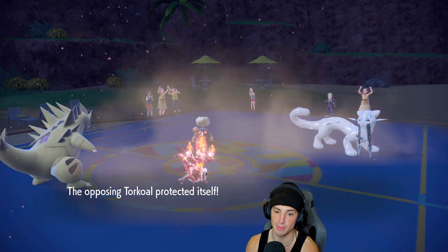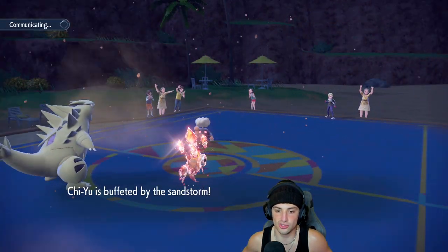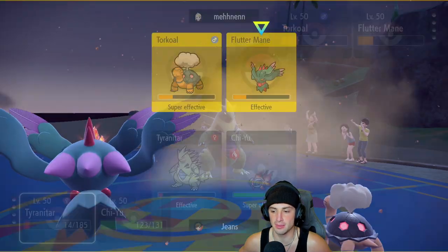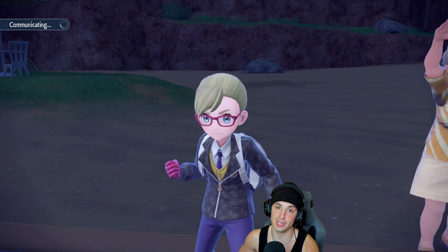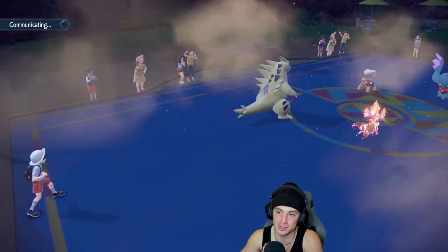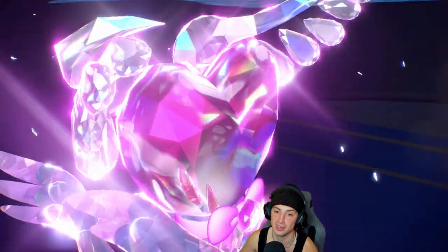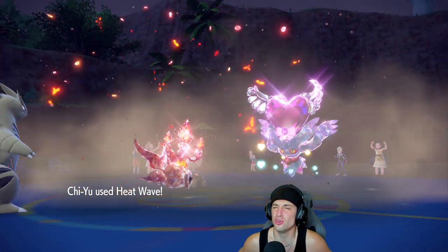We pretty much wrap up this match — you're gonna bring back out Flutter Mane, we have it low on HP, we're ready to drop it with Heat Wave. We outspeed everything — we just need to land our attacks. That's just our main focus: land this Heat Wave on Flutter Mane. After this Reflect setup we get cooking! Heat Wave's gonna fly, Rock Slide, and this should wrap it up. The only way we lose is RNG. I have an odd feeling we're gonna miss this Heat Wave... but we don't! Thank you Chien-Pao! See you later Flutter Mane, see you later Torkoal!